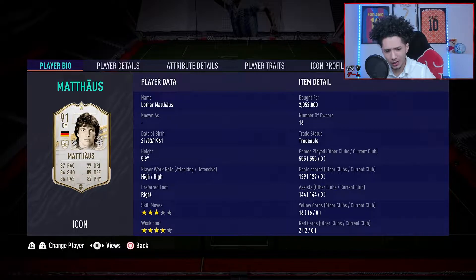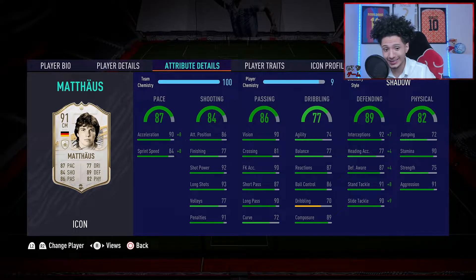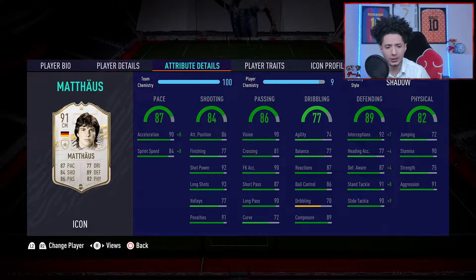He is a little bit shorter for a midfielder at five foot nine. You'd honestly expect him to have great dribbling being short, but it's gonna surprise you — his dribbling is actually not the best. But let's ignore that for now and look at everything else. Pace — he is a pace demon, 87 with the shadow.